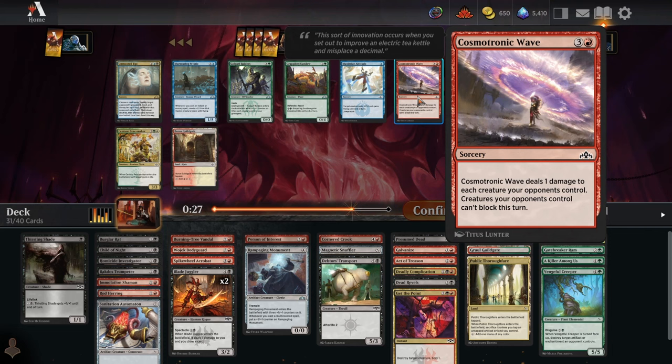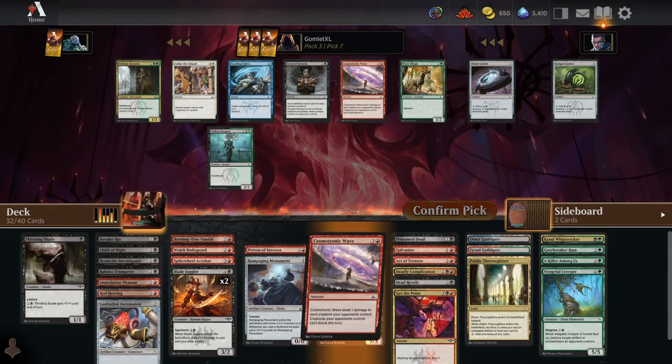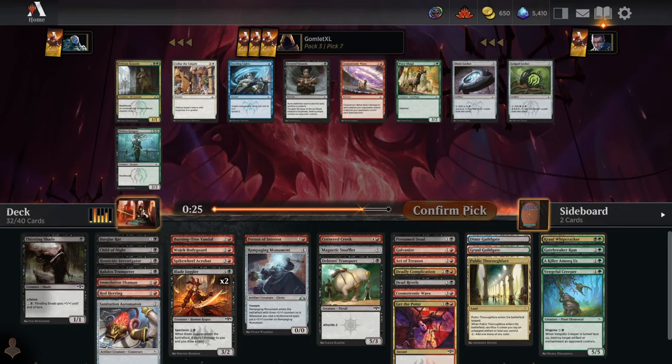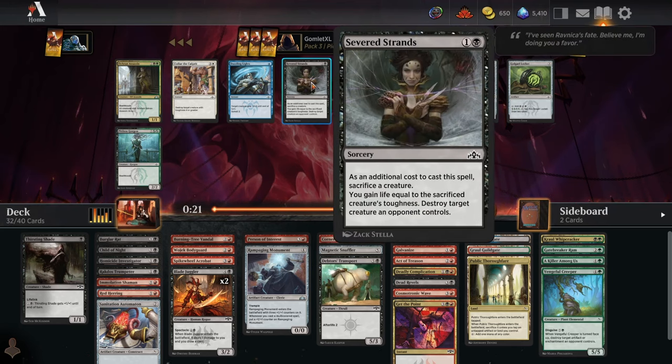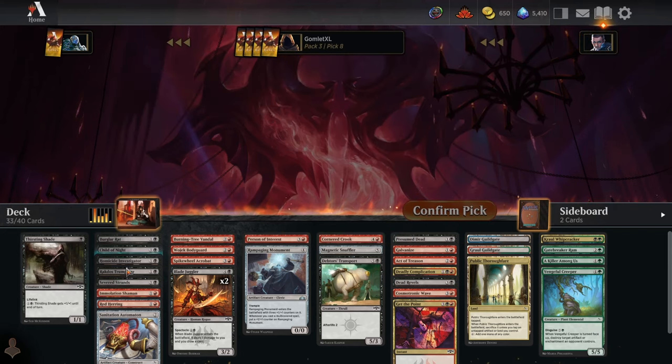Pick six — Cosmotronic Wave is not the worst way to end a game. If you have enough power on board you just shut off your opponent's blocks and kill them. Pick seven — another Cosmotronic Wave, but I don't think I want too many copies. I do like Severed Strands when you have cheap enter-the-battlefield effect creatures like Burglar Rat and Sanitation Automaton to sacrifice, making decent removal. Take the Severed Strands.